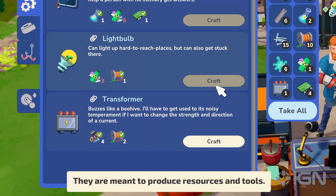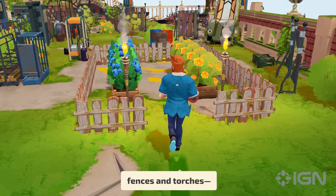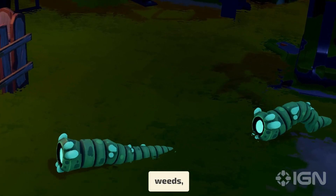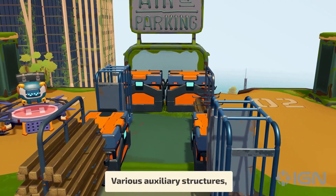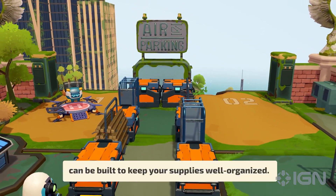Production structures are meant to produce resources and tools. Defensive structures — fences and torches — guard your roof against mutated leeches, weeds, and other pests. Various auxiliary structures, such as storage, can be built to keep your supplies well organized.